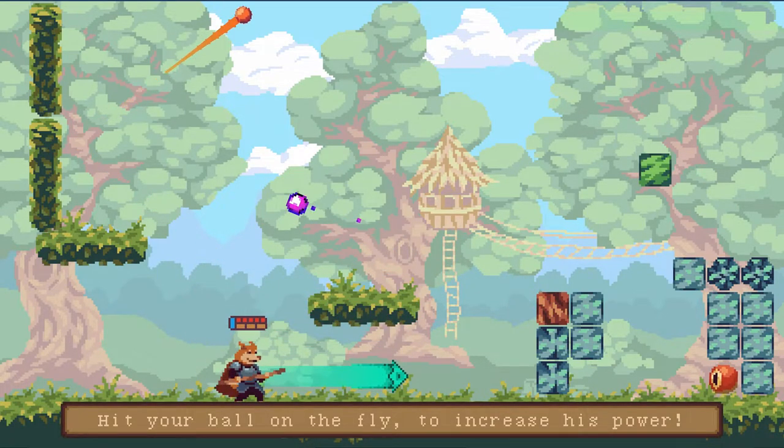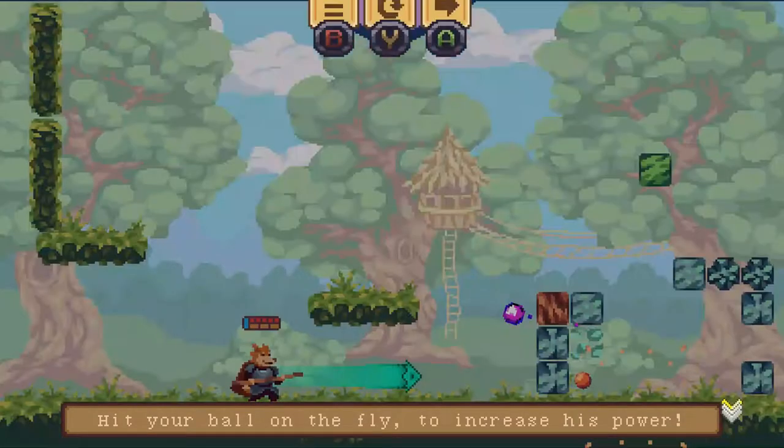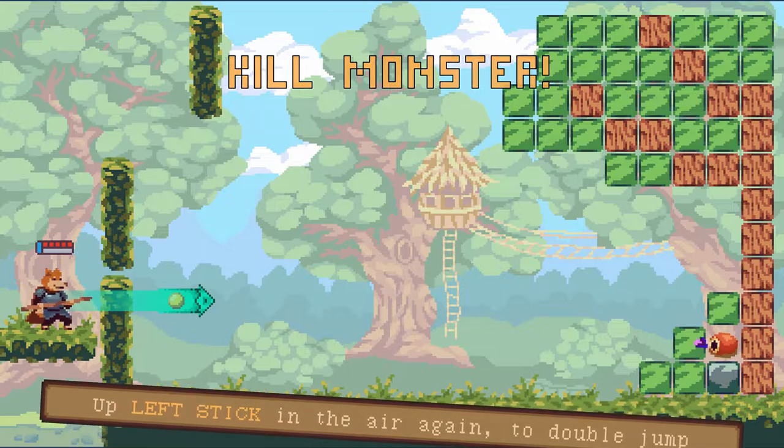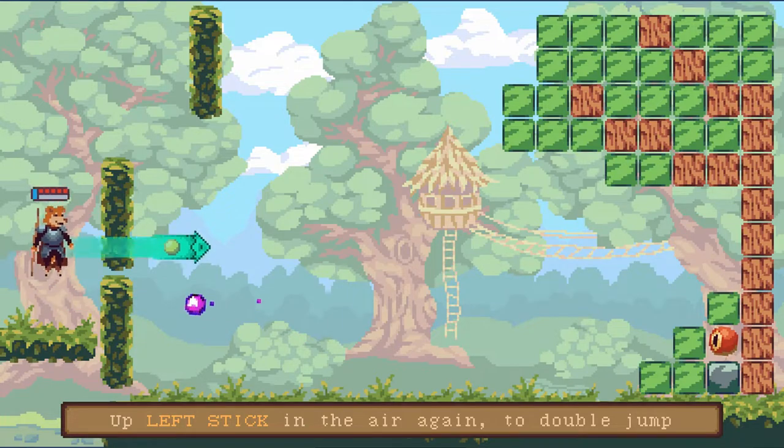You take your character Arkane and shoot your ball out to take out all these blocks. However, you've got enemies that shoot projectiles at you, and you don't want to take a lot of damage. If you take too much damage, it's game over and you have to start all over again.